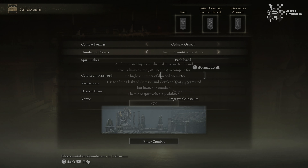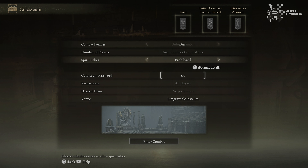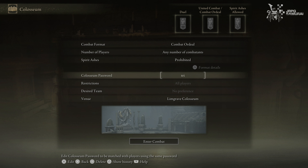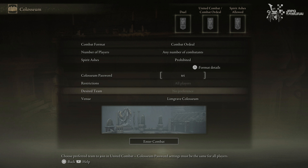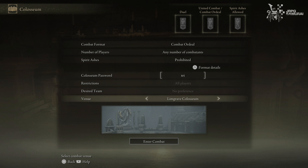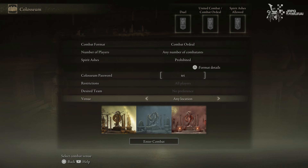You can set the number of players that will participate as well. A new addition to the PvP experience is the usage of Spirit Ashes, if they are allowed to be used. Password settings are available for exclusive matches with friends, along with restrictions and preferred team if participating in a team match. Lastly is the venue — you can pick where the battle will take place, and to make it more interesting, you can randomize it.